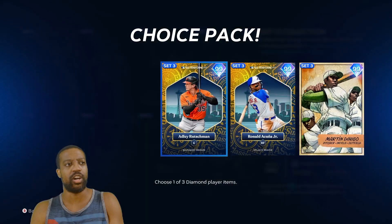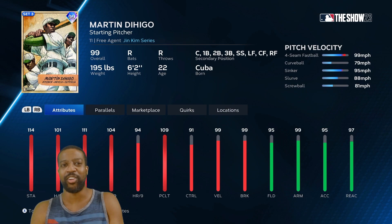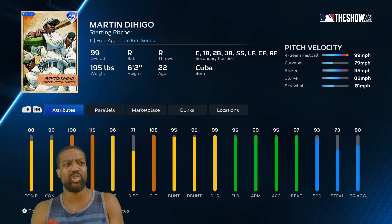These are the set collection cards. Adley Rutschman, the best catcher in the game. And Martín Dihigo — I was a huge fan of this card, but they switched up his circle change for a screwball. His circle change was one of the best in the game, so I'm interested to see how the screwball plays. These guys are two-way players. You can bring him in off the bench. Martín Dihigo plays every single position.